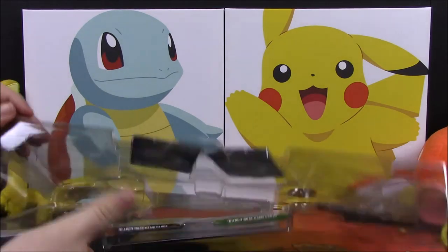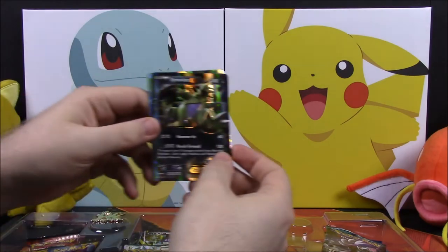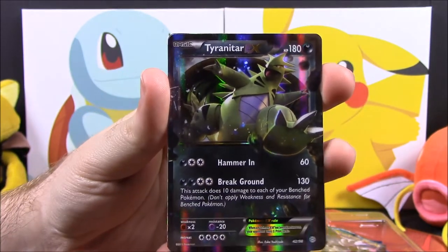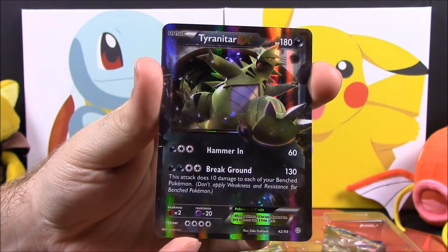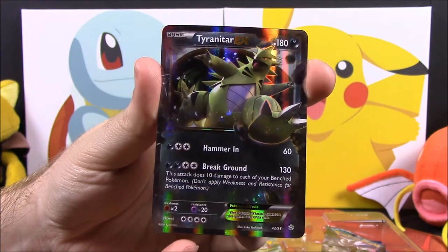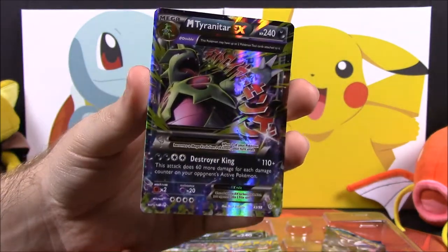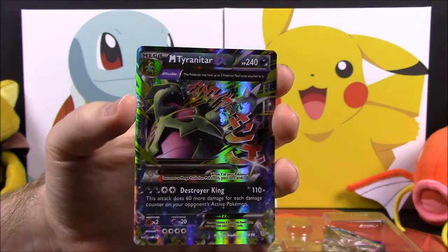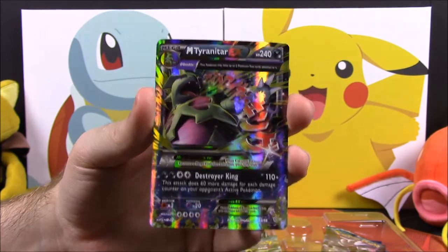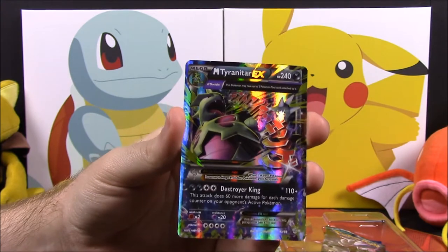Okay, let's pop this thing open and pull out our cards. We have our Tyranitar EX card with 180 HP — its two moves are Hammer In and Break Ground. It looks super cool, almost like it's stomping with its foot. And then we have the Mega Tyranitar EX with 240 HP and the move Destroyer King. It looks awesome, with Japanese writing along it.